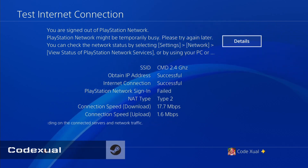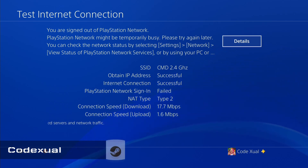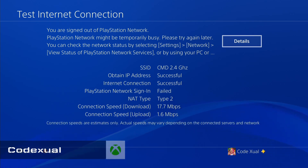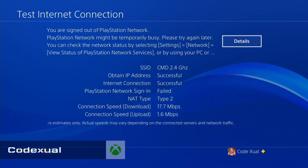The current connection speed is 17.7 megabytes per second and the upload is 1.6 megabytes per second. That's horrible speed — my internet is a whole lot faster than that. Again, this is Wi-Fi and I'm really close to my modem, but either way we're going to work with the Ethernet LAN cable.